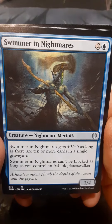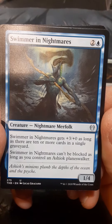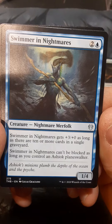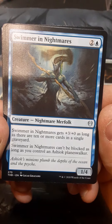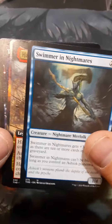Nightmare Merfolk — Swimmer in Nightmares. Swimmer in Nightmares gets plus three plus zero as long as there are ten or more cards in a single graveyard. Can't be blocked as long as you control an Ashiok planeswalker.